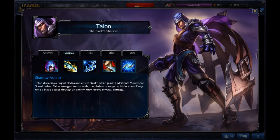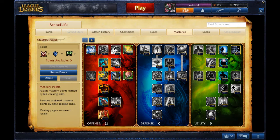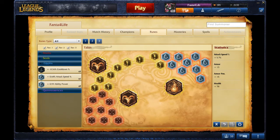However, the rings can be activated to come back to Talon before their timer ends. For Masteries I like to take 21-0-9, making sure to take Improved Ghost. For Runes I take Armor Penetration Marks, Armor Seals, Attack Speed or Cooldown Reduction Glyphs, and Flat Health Quints.